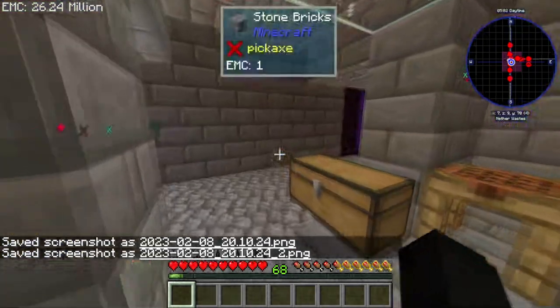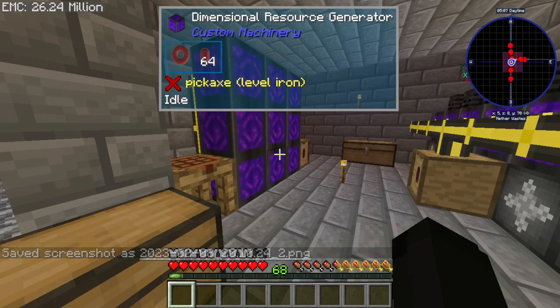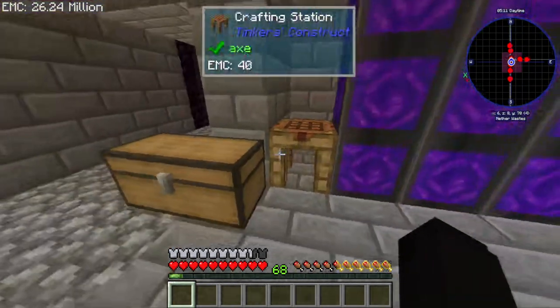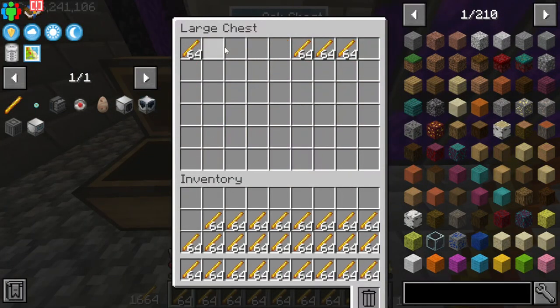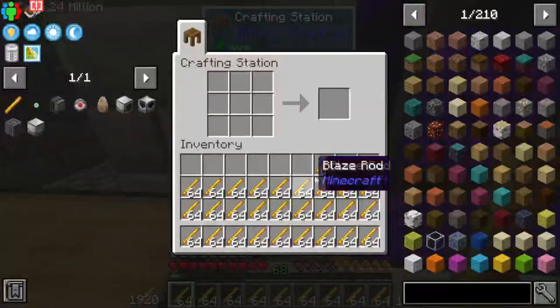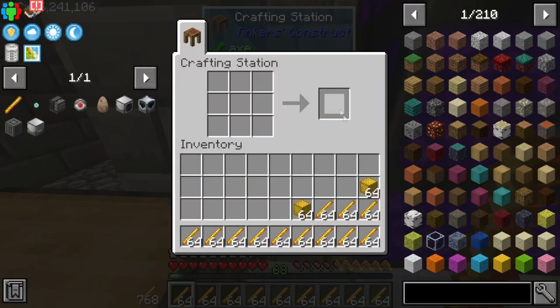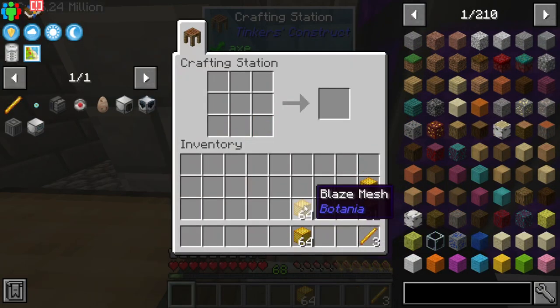In between episodes I did a little bit of off-camera work. I did AFK for several hours overnight and I also crafted all of what I believe are all the blaze rods we're gonna need for the tier three progression. I might be wrong on this — I think I need some for tier one — but I'm pretty sure this is gonna be plenty of what we need.